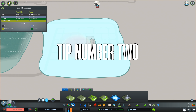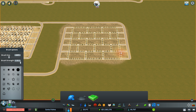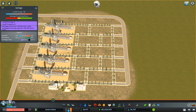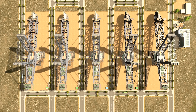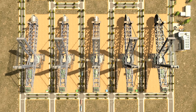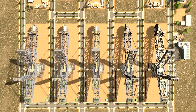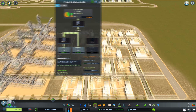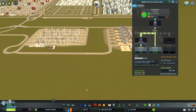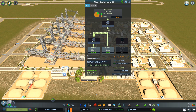Tip number two: calculate your needs. This is mostly aimed at the City Skylines Industries DLC but works with pretty much everything. You need to calculate the amount of products made and match it with the amount of processing you do. Making excess stage 1 products means losing out on cash, while not making enough means losing efficiency and importing more goods, which creates traffic from different directions. Calculating your needs lets you optimize industrial zones and potentially double, triple, or quadruple your income.